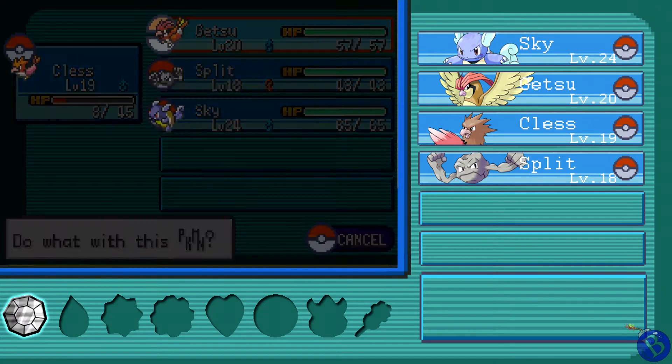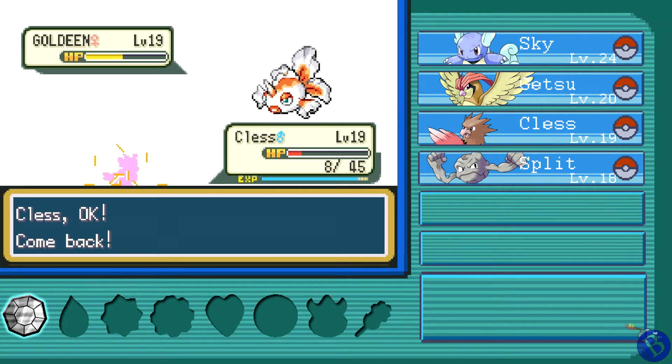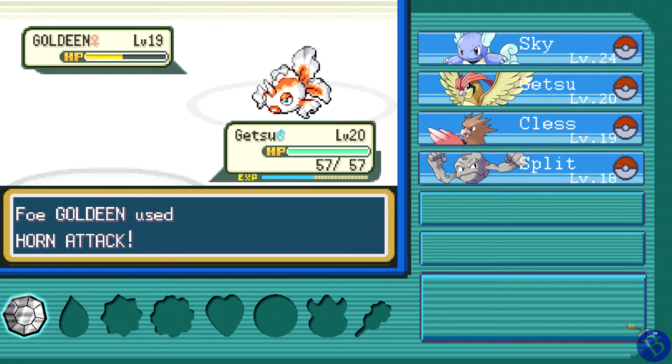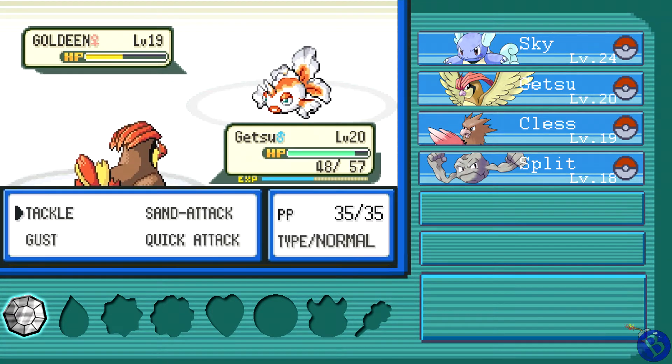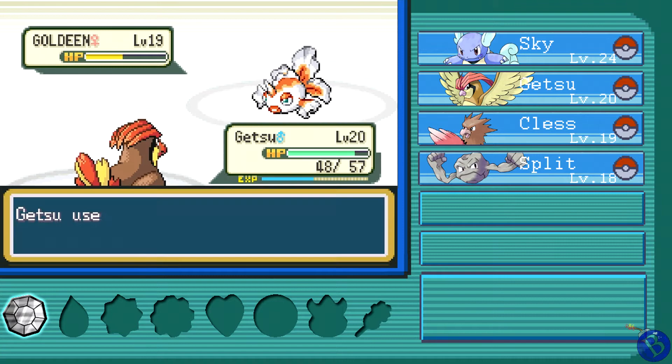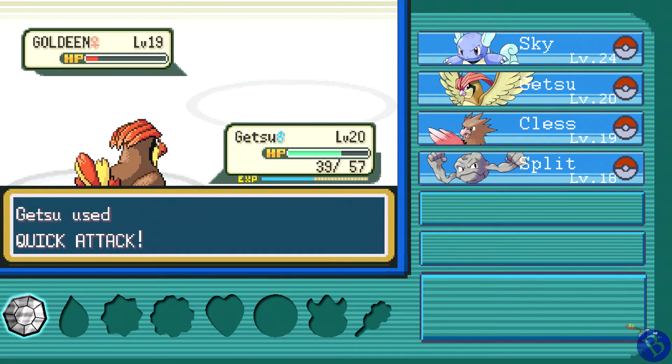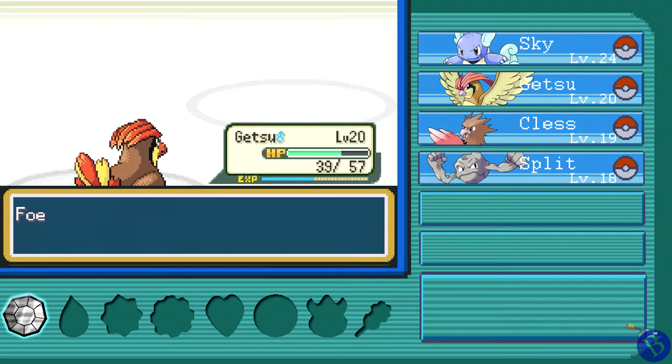Okay, we're gonna get Clest out of there. I was talking highly but I don't think Clest's defense is up to the power of a giant horn. Getsu seems more suited for it — he's got a broad chest, he knows what to do. Finish it off with Quick Attack and down it goes.